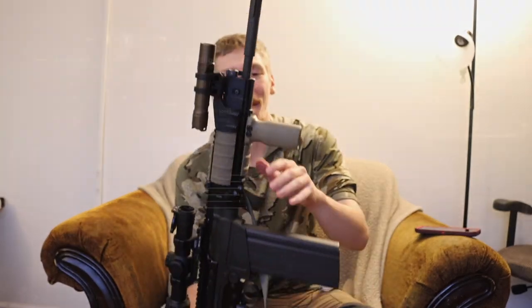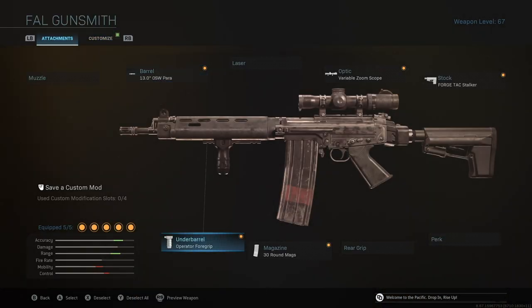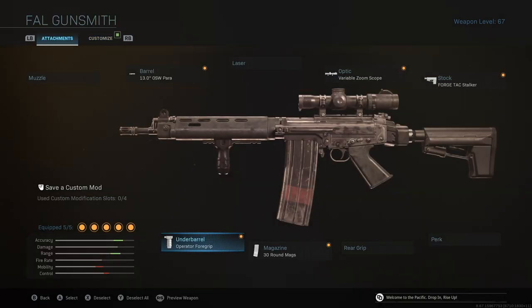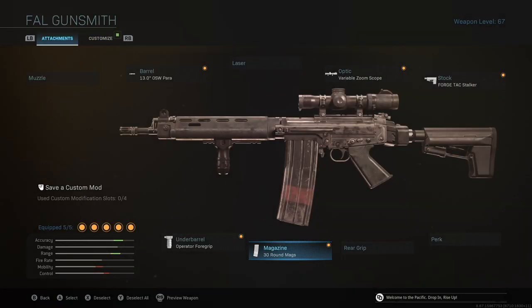Starting with the muzzle device — in the game there's essentially an A2 birdcage flash hider, but mine actually has a real FN FAL flash hider on it, since this is an FN FAL at the core. That's something I couldn't change in-game. I also didn't have anything for a light or laser because you're only allowed five attachments. Moving on, I put the operator foregrip on, which I felt was the closest thing to this shorter-sized foregrip that gives it that tactical appearance.